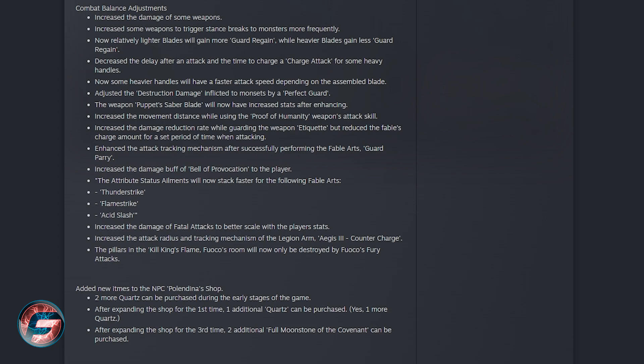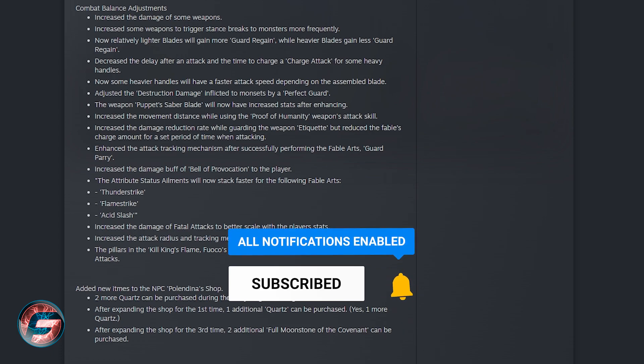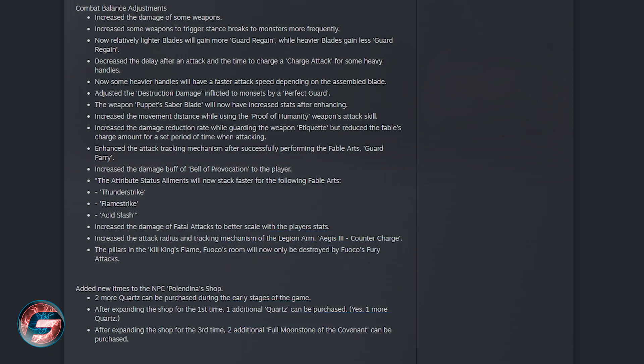Some heavier handles will have faster attack speed depending on the assembled blade. They adjusted the construction damage afflicting monsters by a perfect guard. The weapon Puppet's Saber blade will now have increased stats after enchanting. There's also increased movement distance while using the Proof of Humanity weapon attack skill, and increased damage reduction rate while guarding with the weapon Etiquette, but reduced Fable charge amount over a set period of time when attacking.